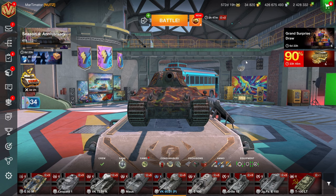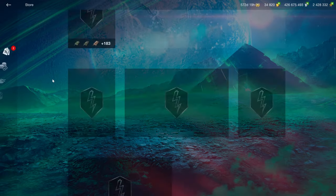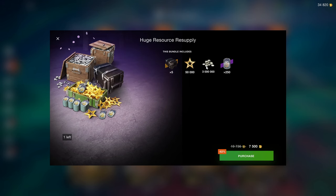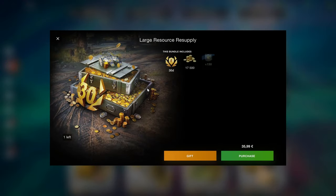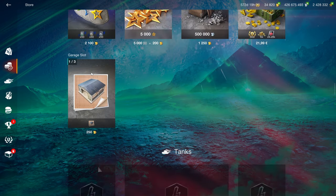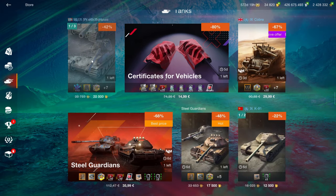Welcome to another shop review. As always, there are a lot of items here you should just ignore. In the resources section there are crates, which aren't ideal, and credits and free XP bundles that aren't really worth purchasing. The premium days and gold bundles can be quite useful — if you need both premium days and gold, it's not a bad deal. However, stay away from bundles that include credits.